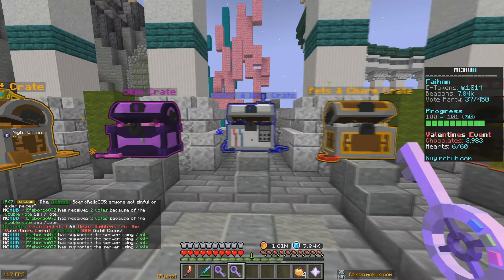If we type in slash mine and go to our drill manager, we do have a diamond drill. Let's collect all earnings, pick it up, and combine it with what we have. There we go — we now have an emerald drill. Let's place it down. This is now making us 759,000 e-tokens per hour, which is very good.